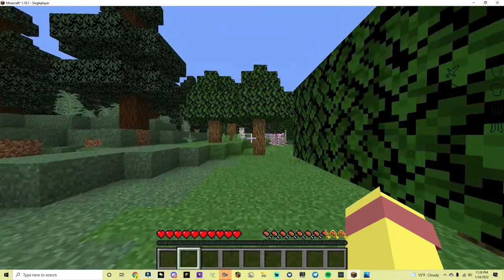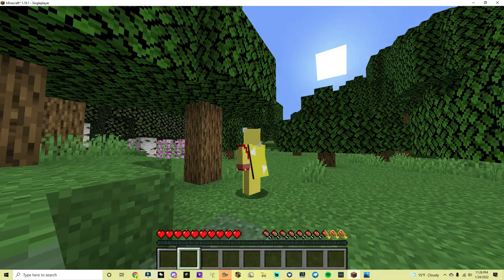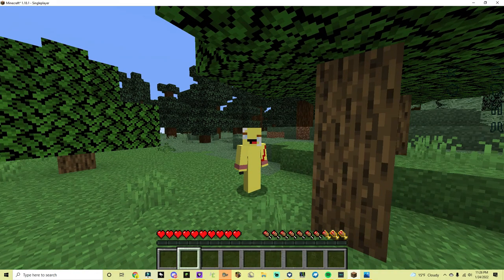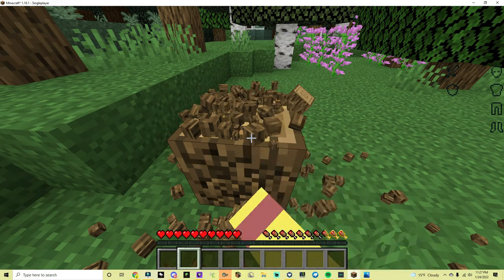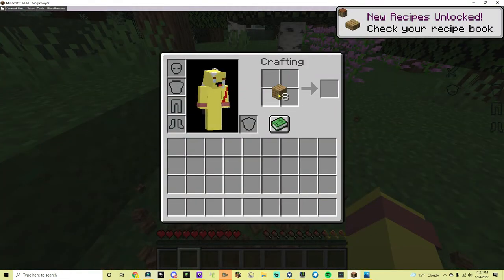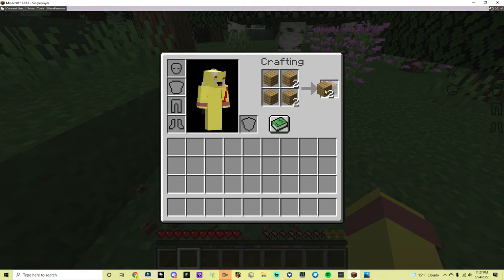It's a well-known fact in Minecraft that the first step of entering a Minecraft world is getting wood. Next step is kinda hard. First you make a crafting table, which takes only one oak log. But in order to be super duper cool, make sticks.